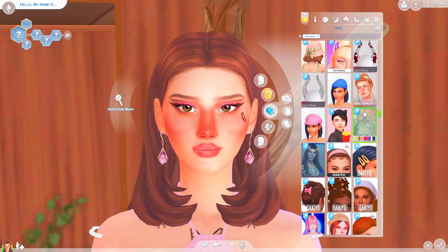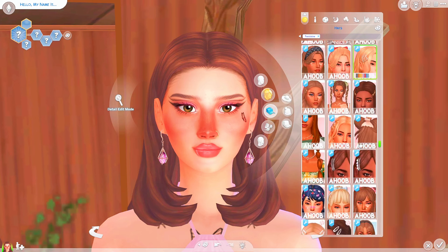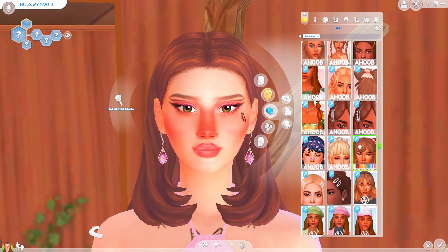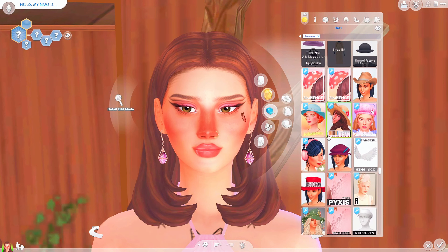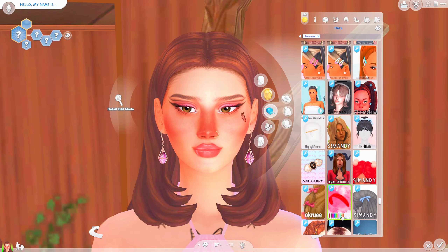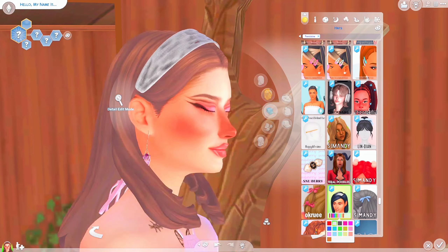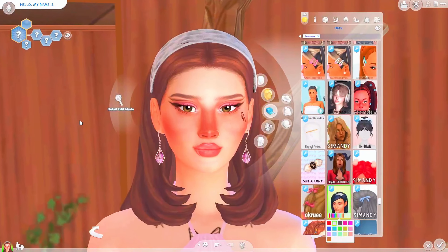I don't want to go to the hat section and try out something really weird, but you know what, I really want to try and add something because it's gonna be funny. I don't usually try a lot from this section. Maybe we're gonna go with a headband — going with white. Okay, she's not looking bad, she's cute, honestly.